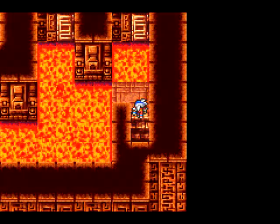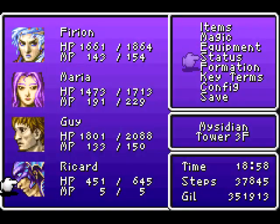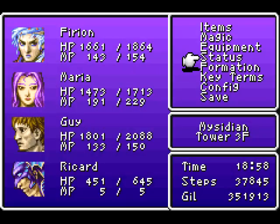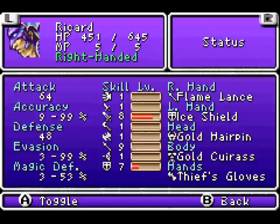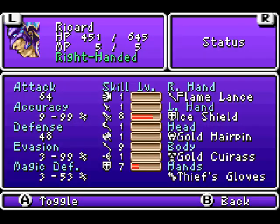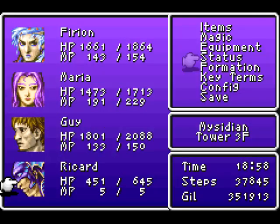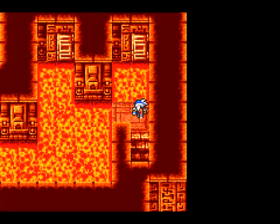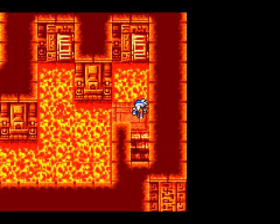Oh hey, the stairs! Is that lava? He's using the Flamelance. By the way, the boss of the fire area - I'm pretty sure - absorbs fire. He's also the boss of the fire area, like, go figure. I don't think I really need to say anything else. Just keep in mind: he's the boss of a fire area.